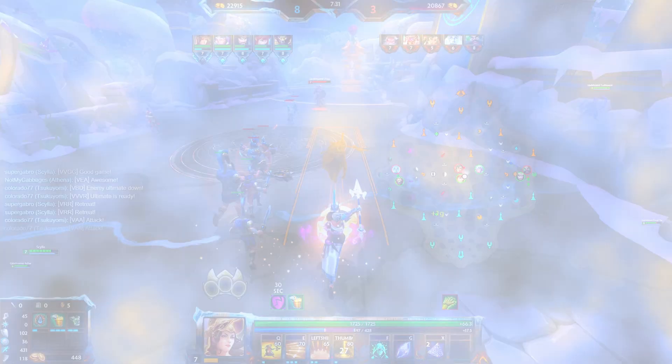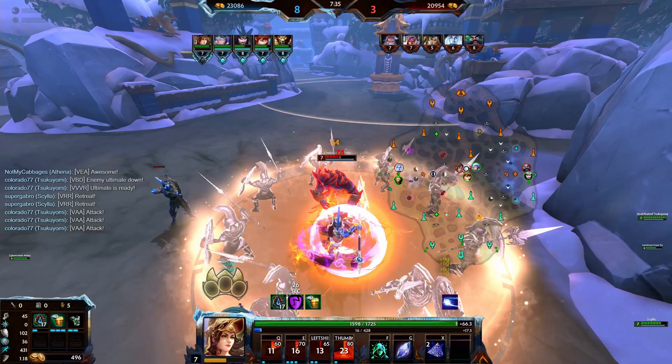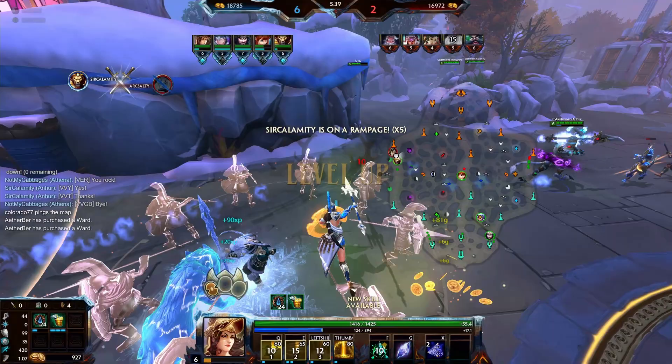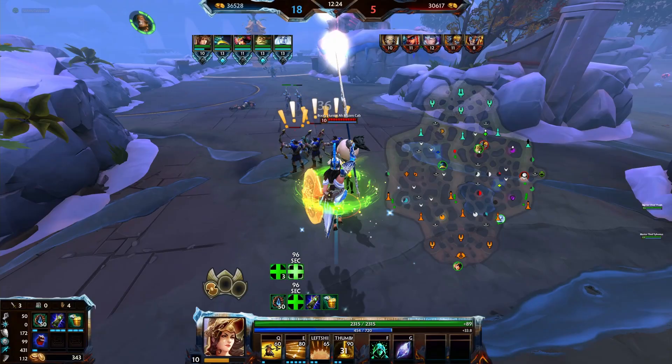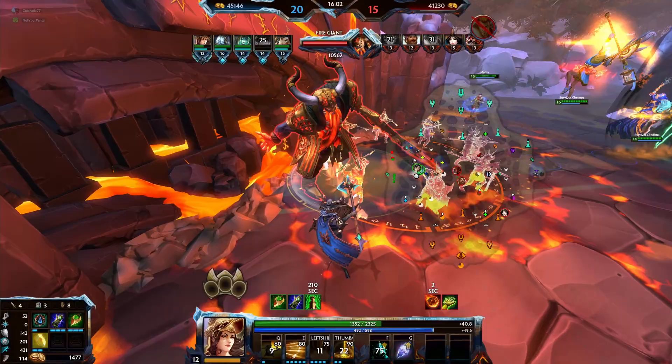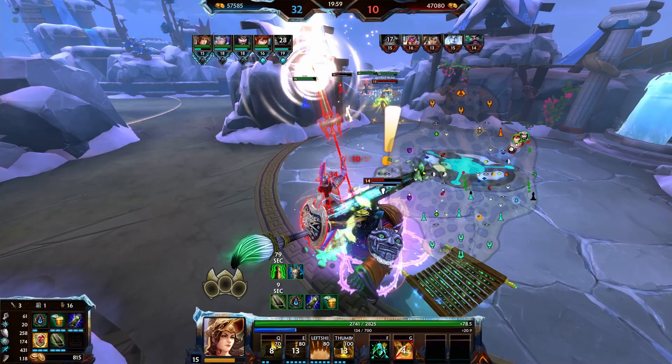Tip 1: Athena possesses one combo with two alternatives. Start by dashing towards your target to close the distance. Option A — if the target is out of reach, proceed with a Confound to force the target into the initial hit of Shield Wall. Option B — if the target is in range, use Shield Wall into Confound to force the target back into the secondary hit of Shield Wall. Tip 2: Her passive, Reach, is a great poking tool. It can be used between each and every one of her abilities. Combine this with the previously mentioned combo for the best damage outcome.